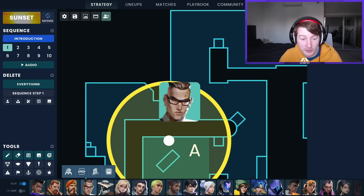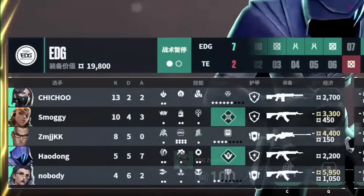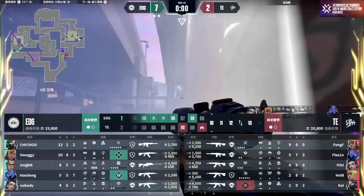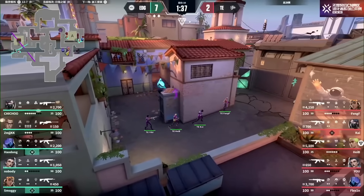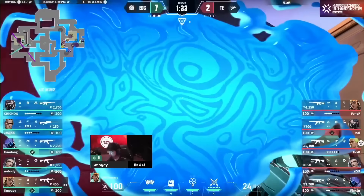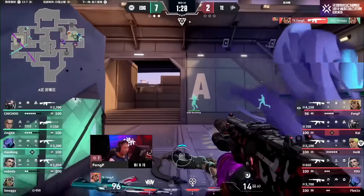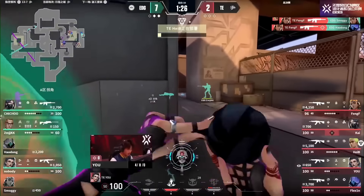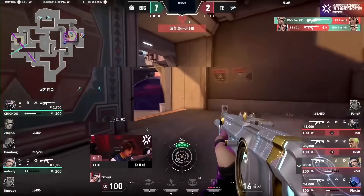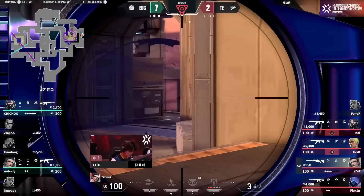Either your opponents have to run into a Chamber who can always TP safely away, or they have to run into more of a stacked site. But up until this point, we've seen Chamber struggle on Sunset for one of two reasons. The first is that if we see a Chamber with a Breach comp, you can get Chamber set up on A, but the other side of the map is probably going to be a little bit weak, because you don't have the best agents to create that stall. But if you play Chamber with a Viper, you've got the stall on the other side, but now you're not playing a Breach, so it might be difficult to actually get your Chamber set up on A.